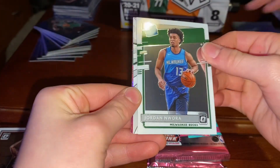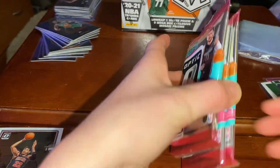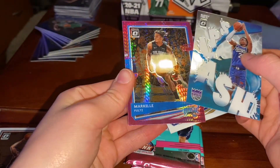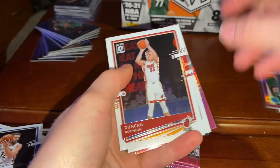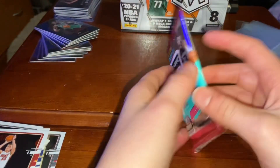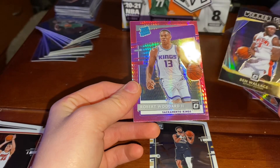Here's a Jordan rookie. Michael Jordan, Damian Lillard — this is his box I guess. It better have an auto of Damian Lillard. Seth Curry, Buddy Hield, and Damian Lillard again. Duncan Robinson, Landry Shamet, Steph Curry, Chris Paul — that's a weird one. Jamal Murray. Rookie Ben Wallace and Robert Woodard.